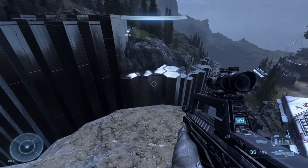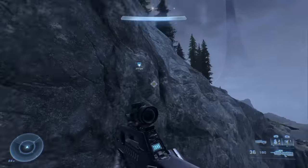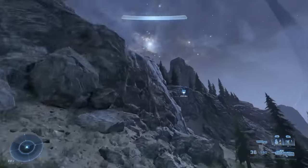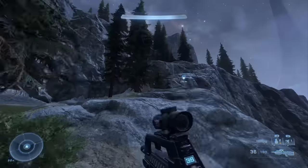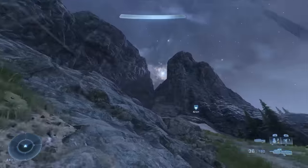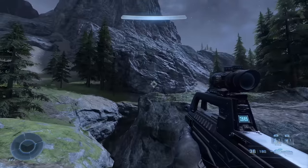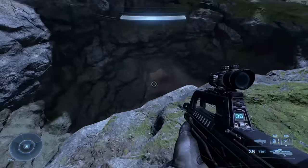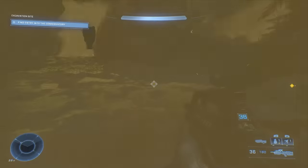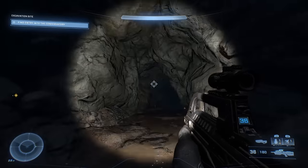We want to jump across, grapple, and grapple again, then head up to that marker. There we are — looking up towards this valley in between these two cliffs. If you jump over this rock you'll see this hole down here with a cave. You want to jump down into the cave; there's a little through-entrance here as well.